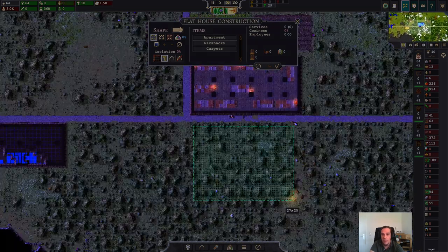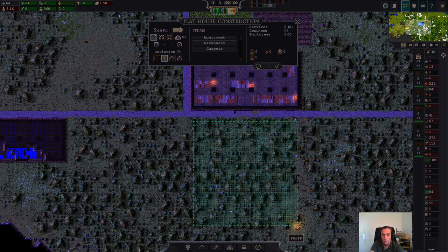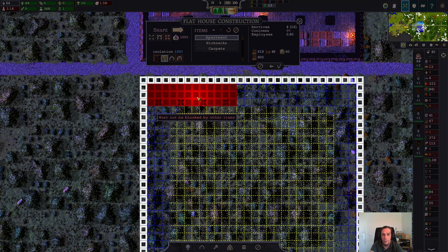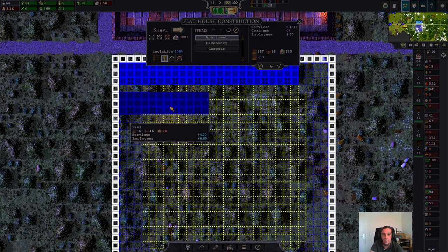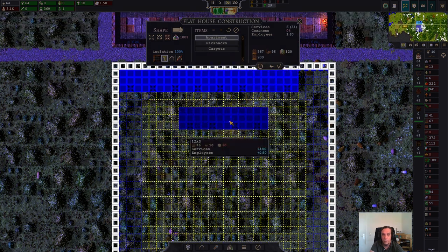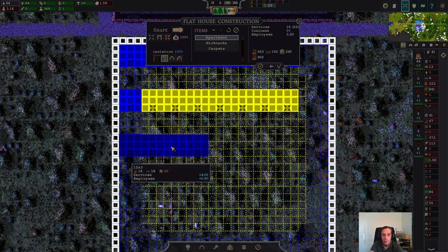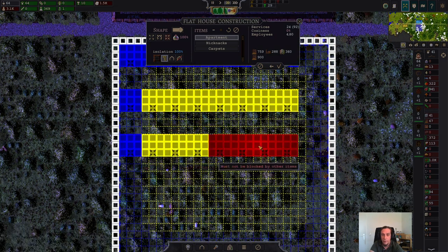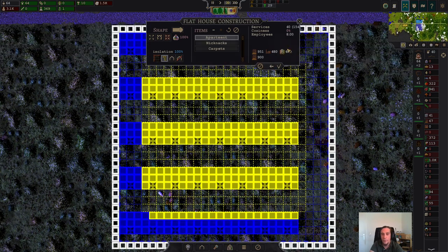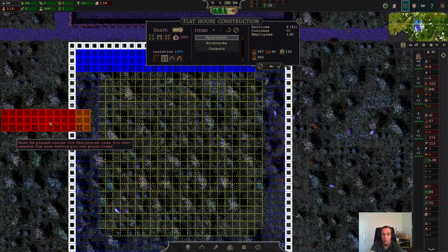We're going to build our first flat house over here, and as you can already see, I'm not going small. I really dislike wasting room in flathouses because you have to place all the apartments manually, and there's a lot of maintenance necessary. I want to leave a bit more corridor open for maintenance pillars. I also don't want to overcrowd the building too hard resource-wise. This is a really huge project and my city most likely can't stamp that, so let's make it smaller.